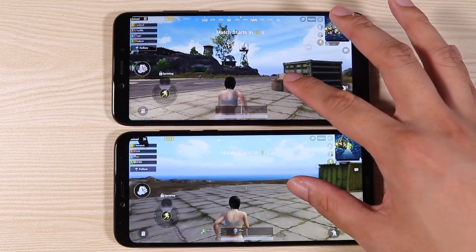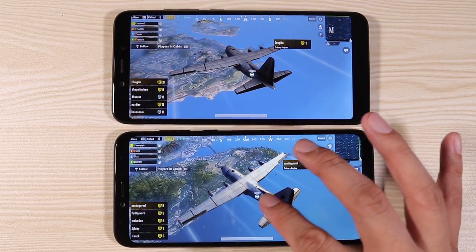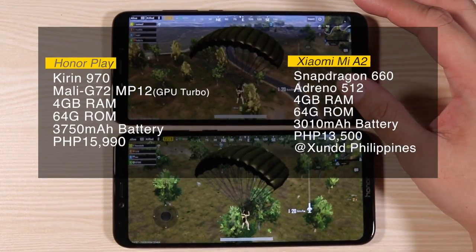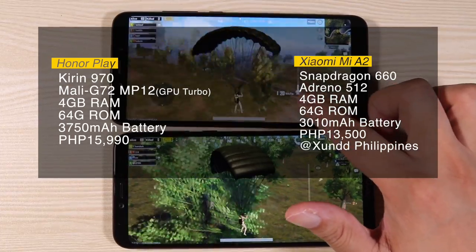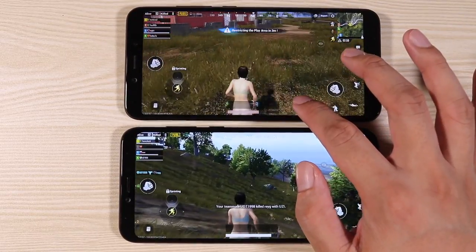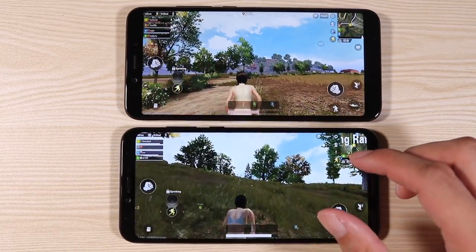Let's start — here we go. It's kind of hard to tell which one is smoother; they both look almost the same. Wow, I'm kind of surprised. Now let's try the plane — I can see that the Honor Play is a little bit smoother and has better lighting. The Mi A2 is no slacker either — still very smooth. But I think the graphics on the Mi A2 might be a little bit better; the ground, the grass, the textures, the lighting on her back look so much better on the Mi A2.